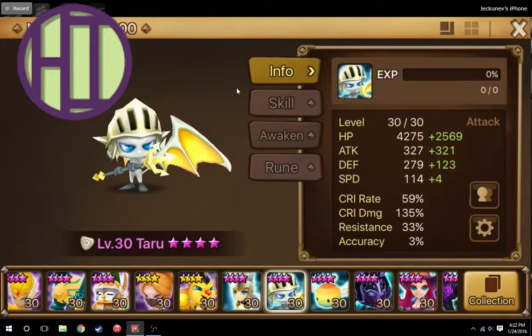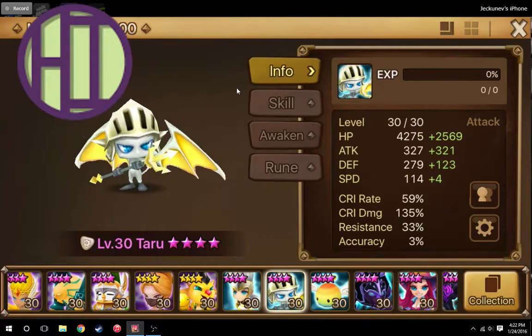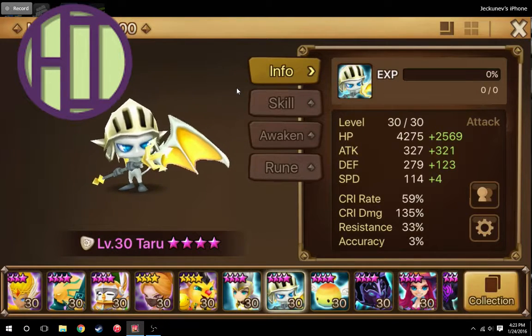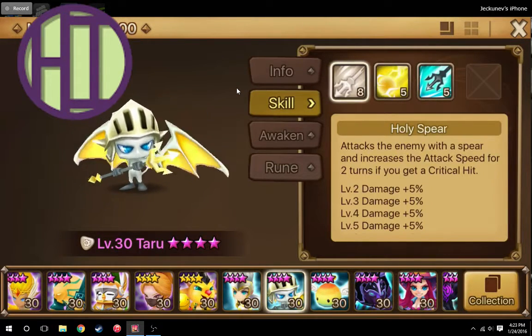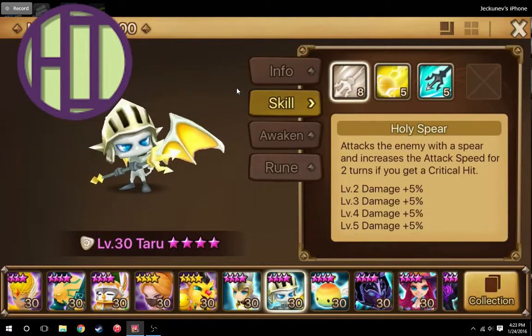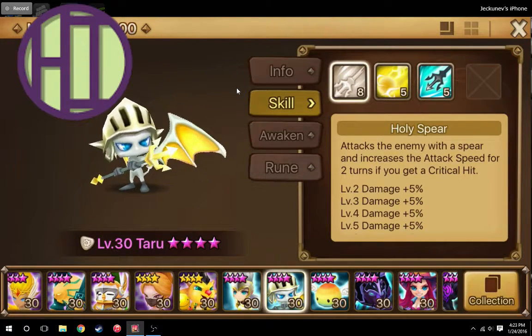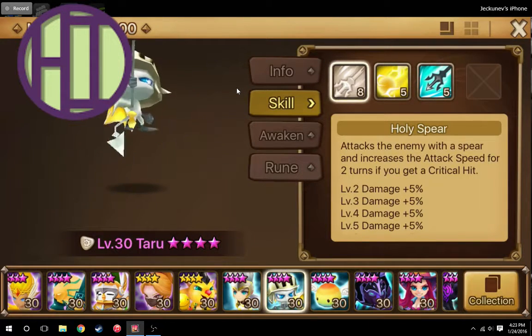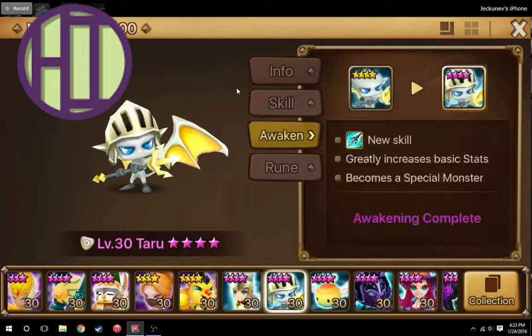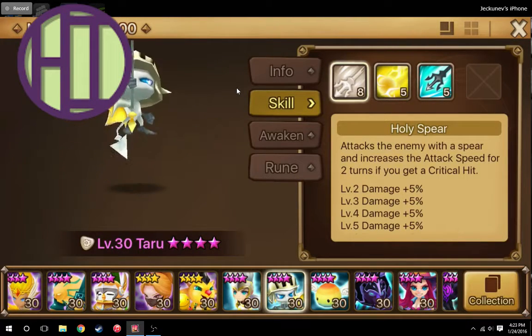He definitely does best with Rage Blade because he has a very high crit rate, and Rage multiplies the crit damage. I do have a crit rate of 59%, which isn't that high, and crit damage of 135% — not really high by any means. I don't have expert runes on him, but he'll still be able to do quite a lot of damage. As for his skills, I do have him fully skilled up, and he's very easy to scale up, simply because Imps are really easy to farm through secret dungeons. Holy Spear is his basic attack, and it basically bumps up his attack speed for two turns if you get a critical hit, seeing that he has a very high critical rate. And also, when he's awakened, he gets his third skill, which is wonderful and will be pretty darn easy to trigger.